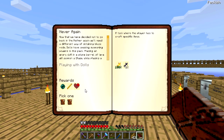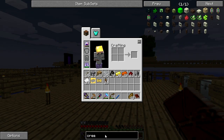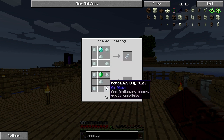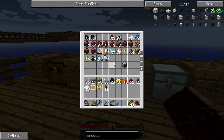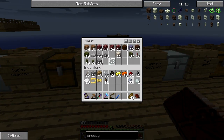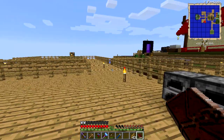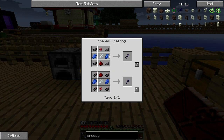The other quest we need to get out of the way is making a creepy doll. To make a creepy doll you need to make a precious doll first — using an emerald and some porcelain clay. To make porcelain clay we need some normal clay and some bone mills. I believe I do have some actual normal clay — we've got two, we need three more.